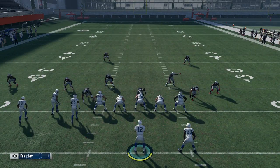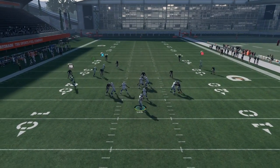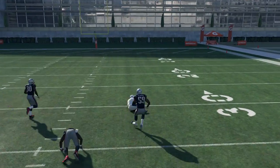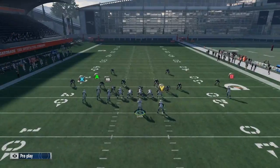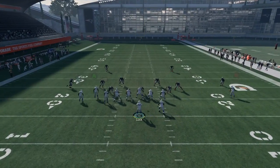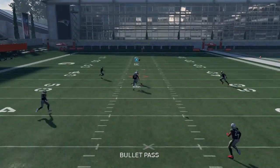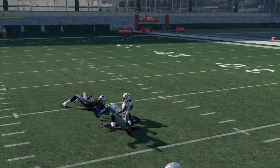As long as you have a decent wide receiver - like 86-87 speed is fine - but in regs you want like 90-91. We're gonna run it again right here. You're just gonna pass lead up, and for some reason on that play pass lead towards the right, but you just want to pass lead it straight up the field right towards the crossbar. There you go - he just has no shot, he's never gonna be able to play that.